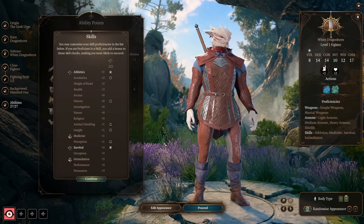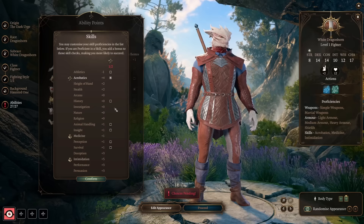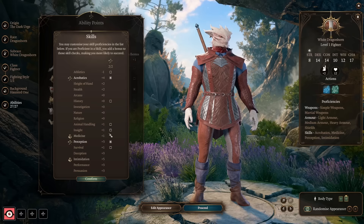Then pick a couple of skills. We got Medicine and Intimidation from our background. Fighter doesn't give other Charisma options, but I'd take Acrobatics so you're not too easily pushed around, and then either Perception or Insight. On a solo run I'd take Perception, but I prefer adventuring with a party, so I'll rely on another character for Perception and take Insight instead.